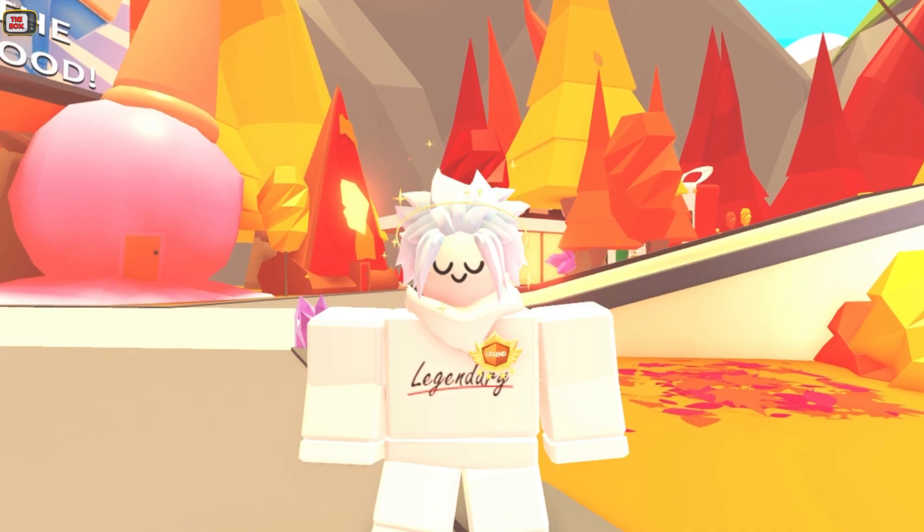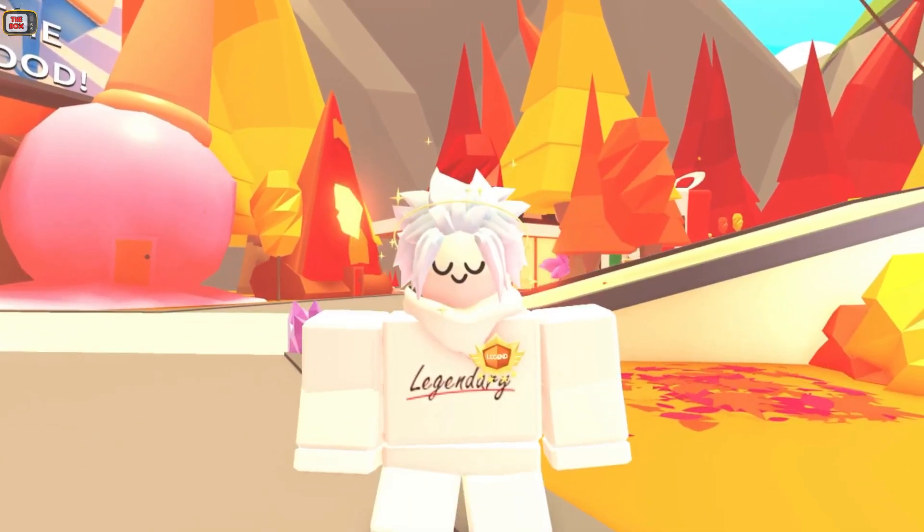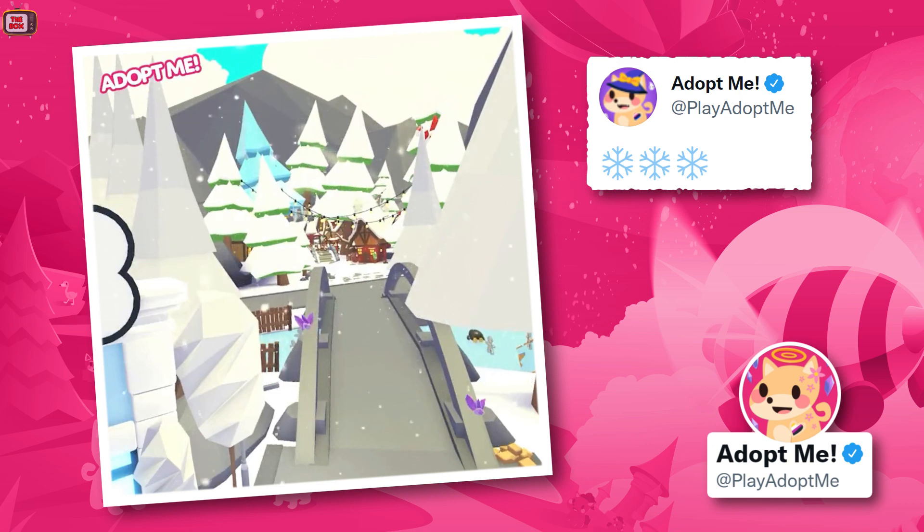The winter update will soon be here, and Adopt Me have just shown us the new area and it looks fantastic. We just got this tweet with snowflake emojis. Here we can see the new Christmas update — the map is covered in snow and in the background we can see a Christmas village.